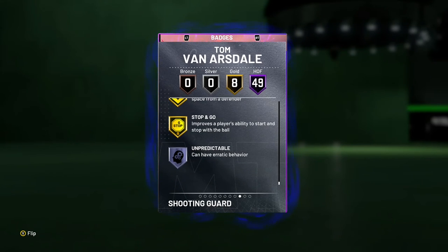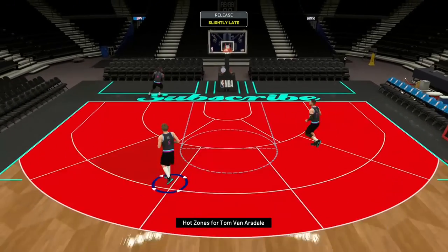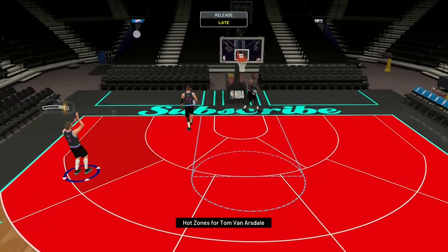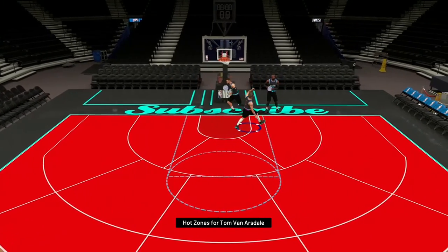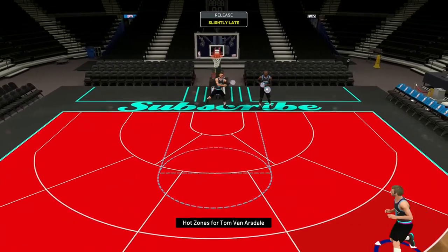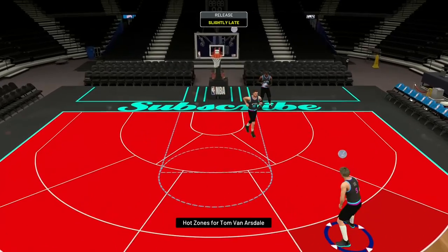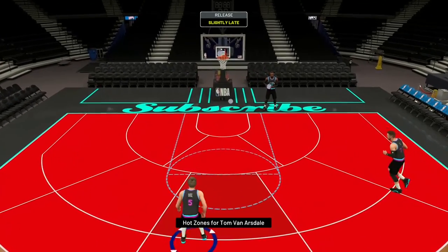Let's go look at his hot zones. As you can see, his hot zones are the entire court, so he's hot from everywhere, which is a good sign. And like I already said, he's great at playmaking, shooting, and he can defend. A great dunk right there — nice little windmill. It's a pretty good card. If you can get lucky enough to get him, I say go for him.